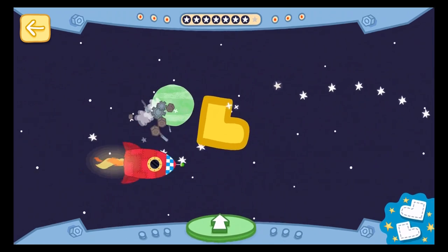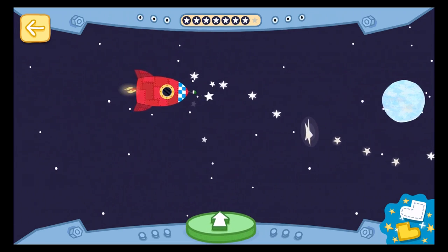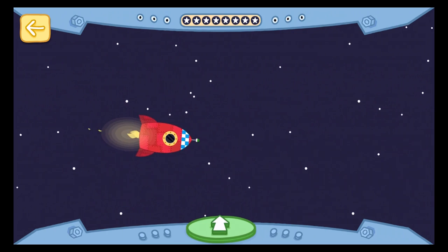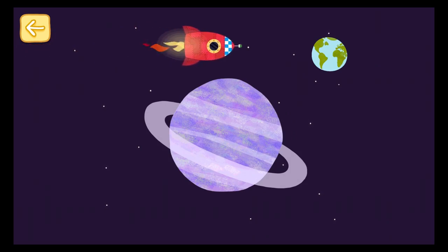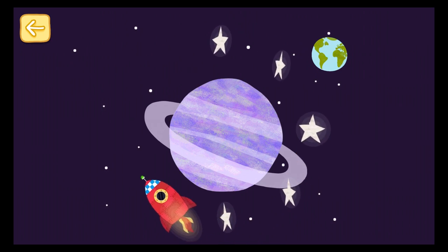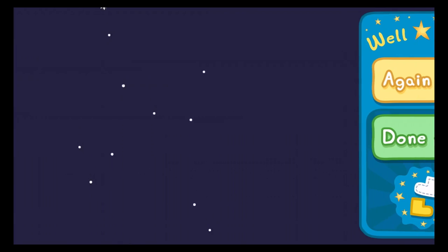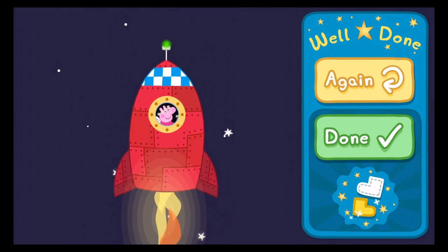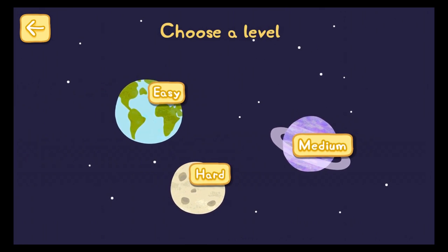Wow, you did it! Watch out for the planets! Well done! You collected eight stars. Press the yellow button to play a different space adventure, or press the green done button to play another game. Choose the easy, medium, or hard level.